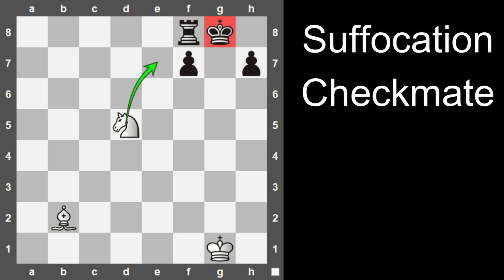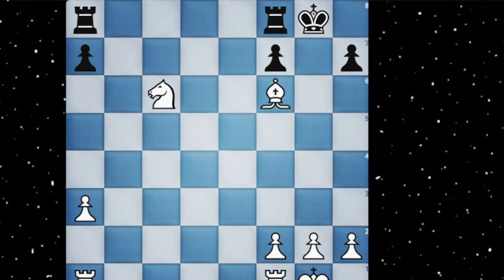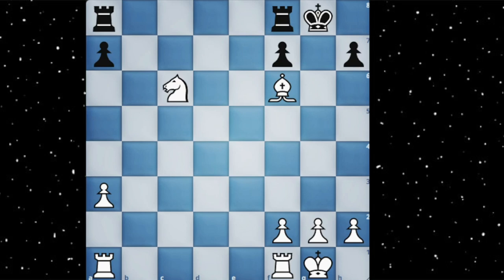In number 11 we have the suffocation mate. The suffocation mate is done by the coordination of a bishop and a knight. In this position, the black king is already suffocated, but you suffocate it to death by playing knight to e7 checkmate.